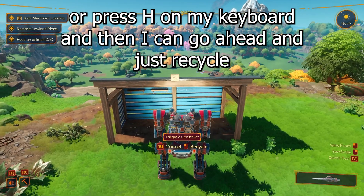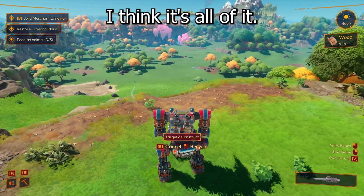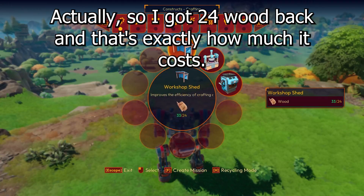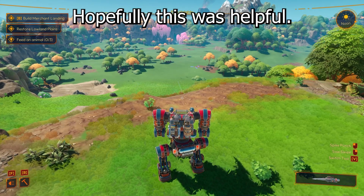Then I can go ahead and just recycle this building. And here I got all my wood back, or at least most of it. Let me double check — I got 24 wood back, and that's exactly how much it costs. So I got everything back, all my materials. Hopefully this was helpful!